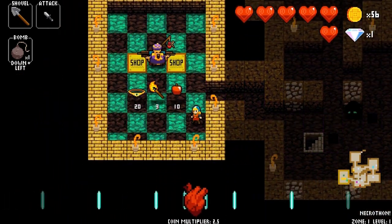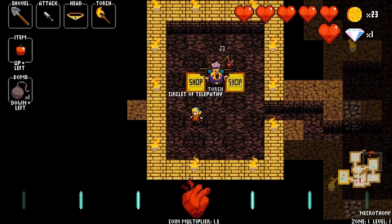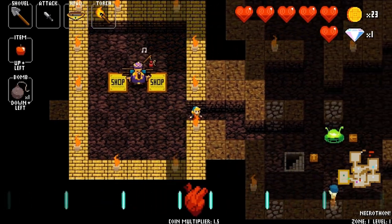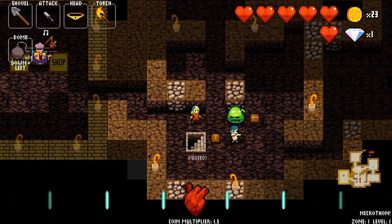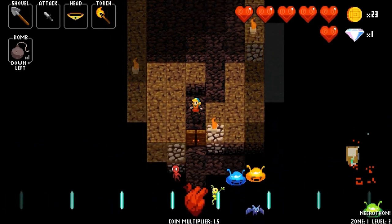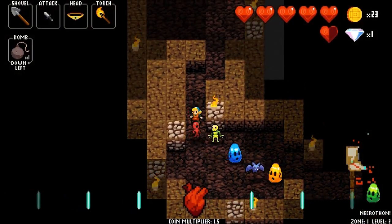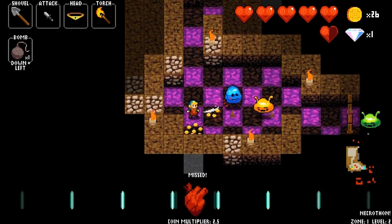These walls here are made of gold — they're completely made of gold. So if you need gold and you don't want to kill any monsters, you can just bomb them and get some free gold for it, at the price of a bomb.